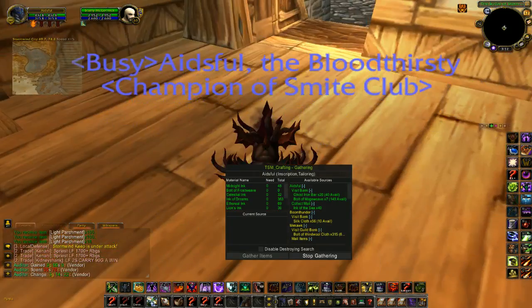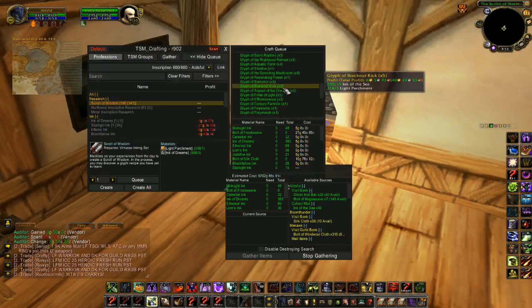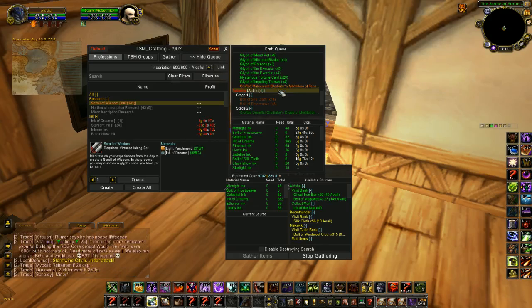I now open up my inscription and I can craft all of my glyphs — except for this one. I need some ghost iron bars for the Crafted Malevolent Medallion, the Gladiator's Medallion of Tenacity.